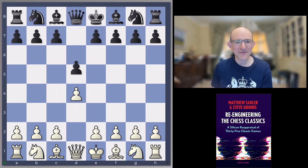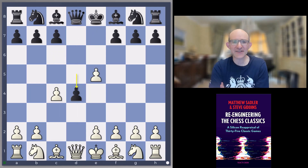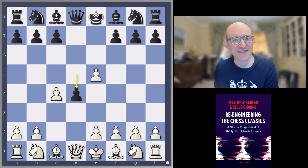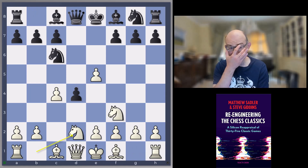So d4, d5, c4, and e5, d takes e5, d4 — the Albin Counter Gambit was really pretty popular around the turn of the 20th century and early 20th century. Some very good players played it; Tarrasch even played it against David Janowski, and Janowski played it a number of times himself. Everyone seemed to want to give it a go, and there wasn't really much consensus on how to play against it.